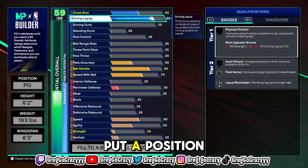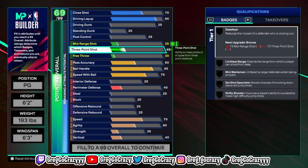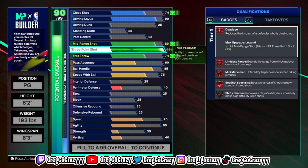The first thing you're going to want to do: put the position at PG, height 6'2", weight 193, wingspan 6'3".